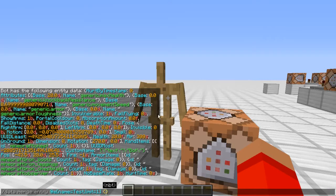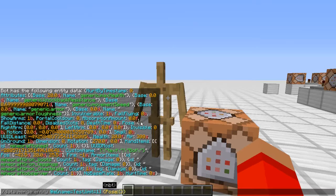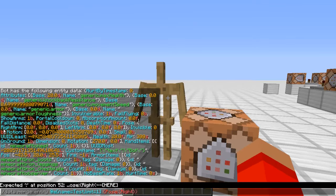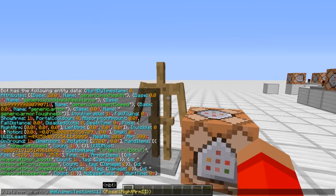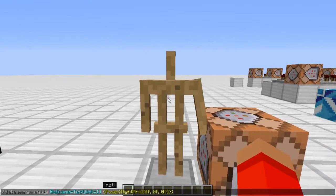So then we put in the curly brackets, pose colon, and then another set of curly brackets, and then we'll put RightArm (not Arms), and then square brackets, and then you can put 0f, comma, 0f, comma, 0f. And then there, his arm is down to the side.